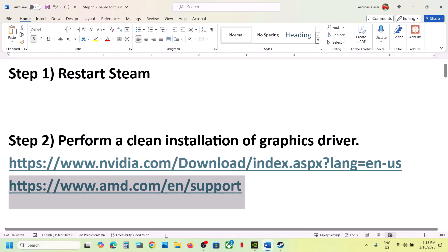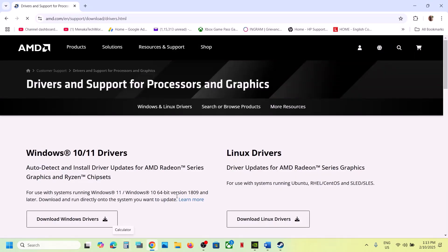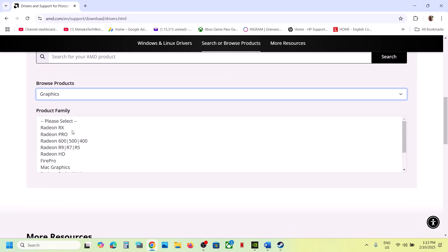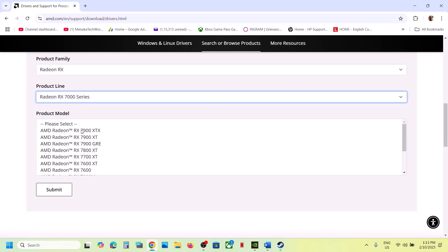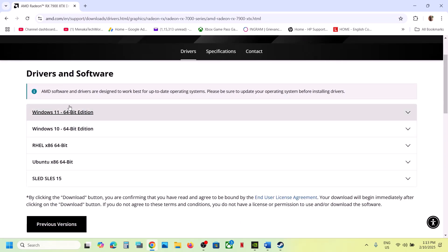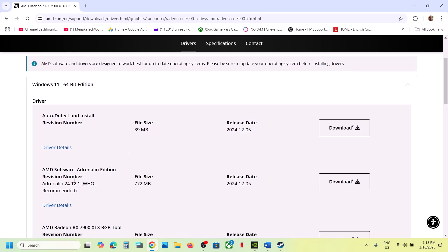If you have an AMD card, go to the AMD website, select your graphics card from the list, click Submit, then select your operating system (Windows 11 or Windows 10). The latest driver right now is 24.12.1 — download it, update it, restart your computer, and then check.